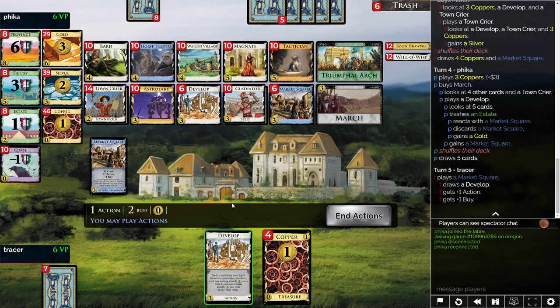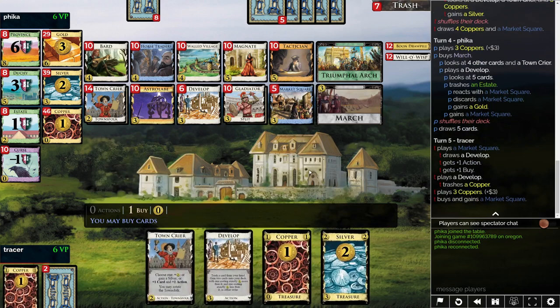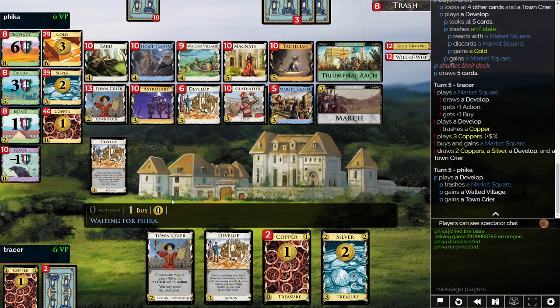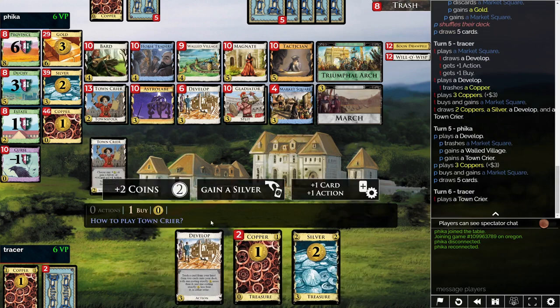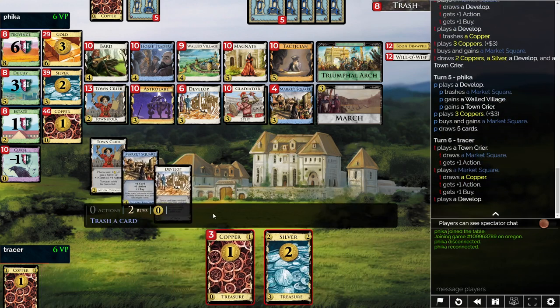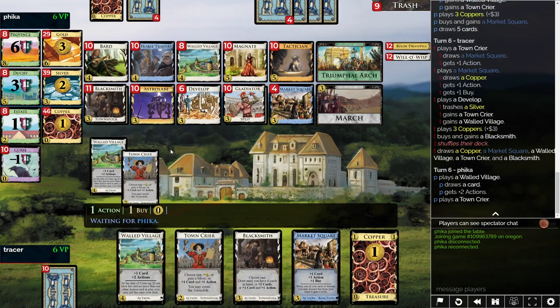You take Gold — I'm not such a huge fan. I'll just take another Market Square here. Now I want to be looking at Blacksmith pretty heavily. If I draw with this Market Square, what is that card? I think it's a Copper. So if I draw with this Market Square, it's like Walled Village, Crier, Blacksmith. Let's do that. That seems good.